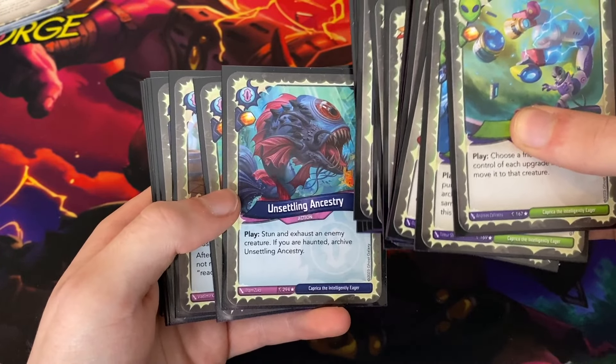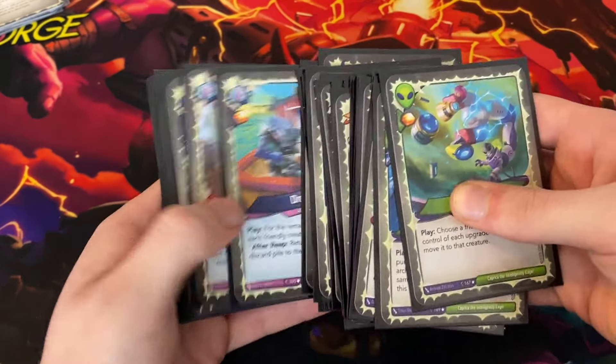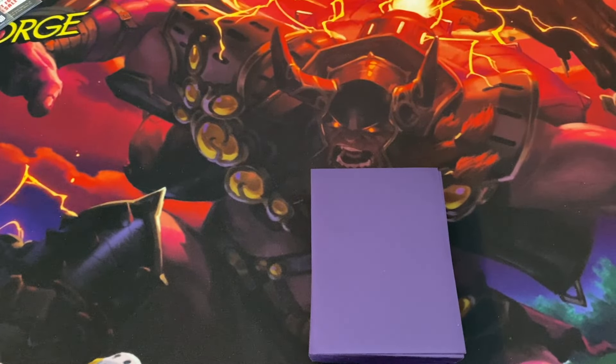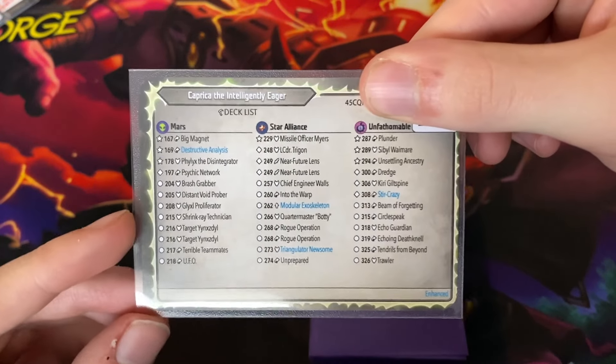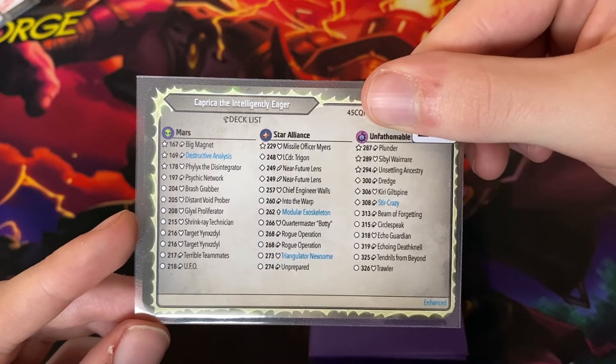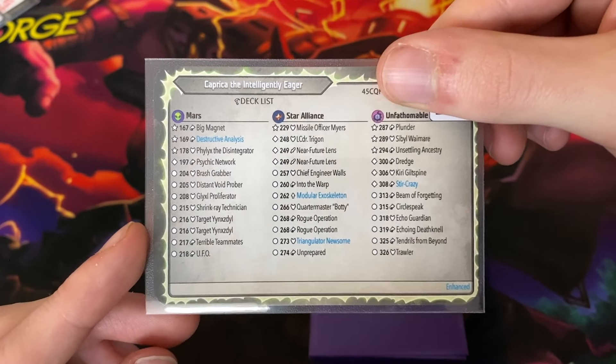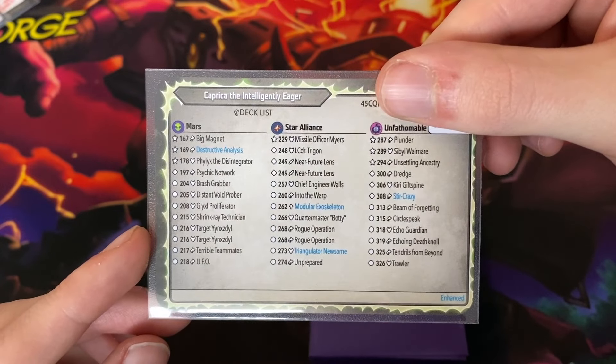This is kind of cool — I like how Unsettling Ancestry archives itself. It kind of reminds me of Portal in that way. Here's the Archon card for you guys to take a look at. Overall, very fun deck. Every time I play with this deck I have a great time, especially if the Double NFLs come out early. Then this deck can really start popping off and doing some cool things.